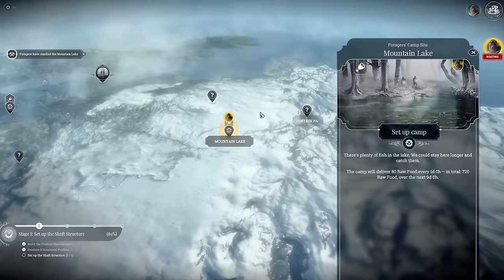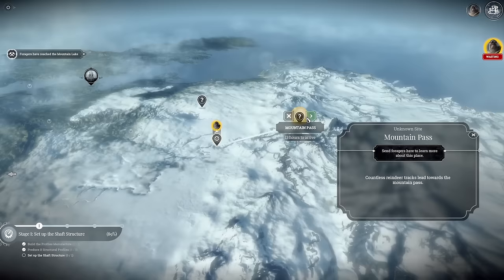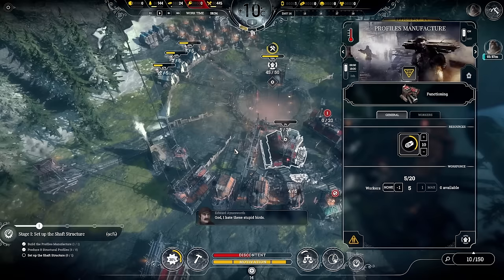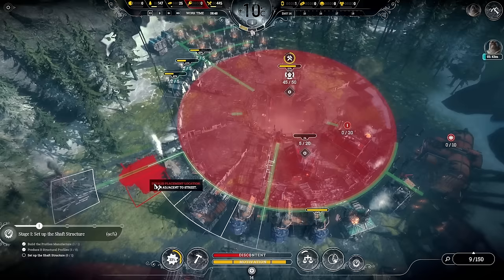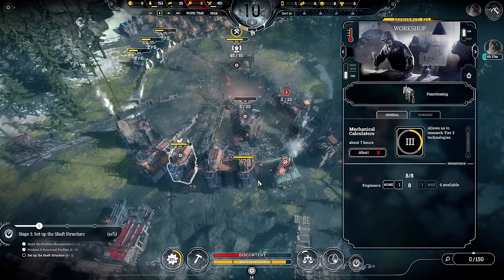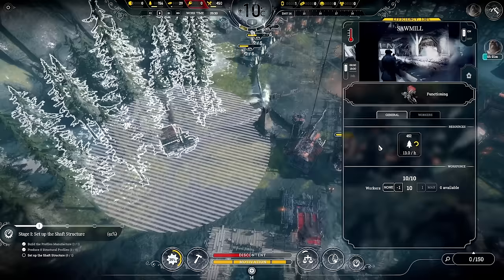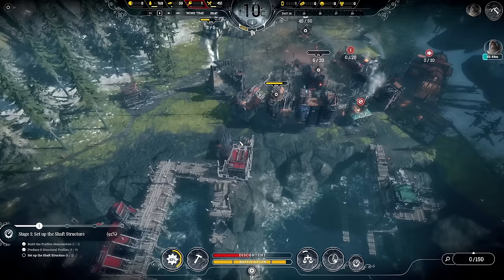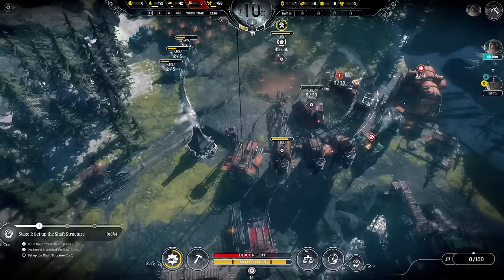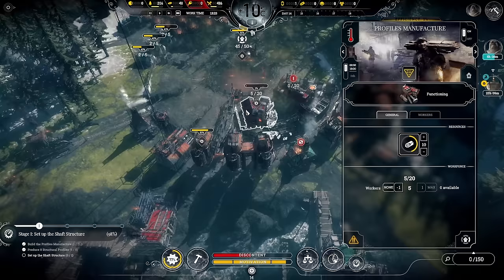We've got a fishing spot and options for mountain pass or collapsed mine — let's go to mountain pass. These locations do seem to change each playthrough. We've got the engineers, so I'm going to put both workshops on 24-hour shifts, fully staffed with engineers. Technology should now come in thick and fast. I think we've only got one sawmill — I'd like to get that on 24-hour shift too. Let's order another 15 workers.